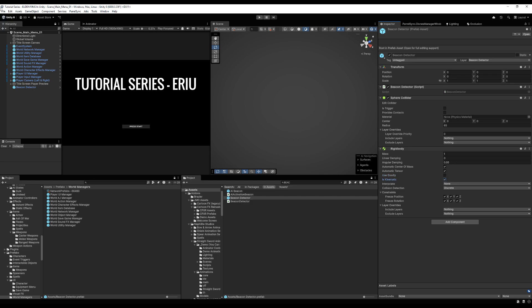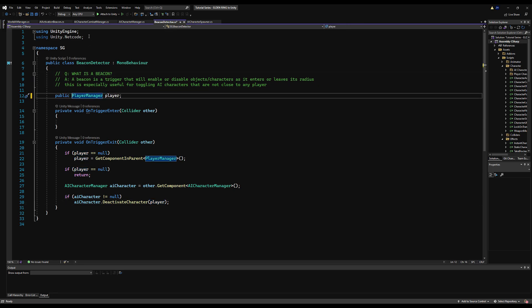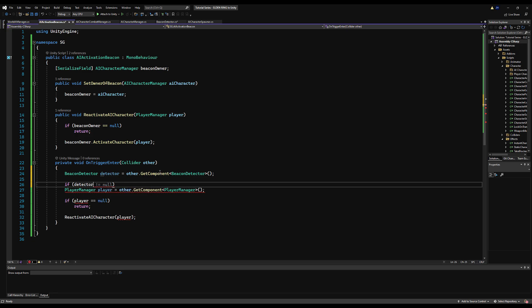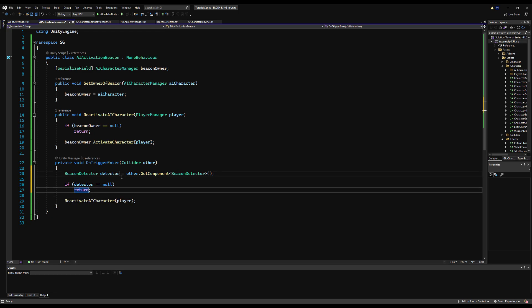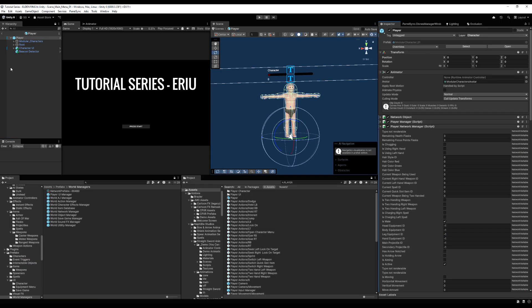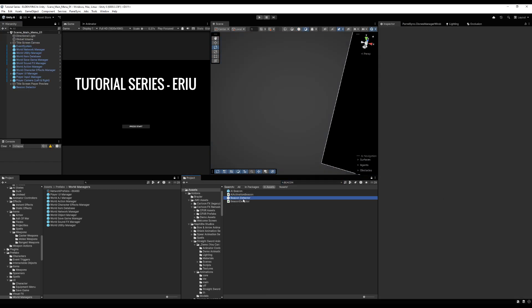Let's go into the world. I'm making this little platform and putting the AI really far away — just beyond 65 meters from where I start. Go to the beacon detector and add a rigid body. I need to do that because it's a child of my player — it needs to act as its own collider. Untick use gravity, tick is kinematic. I'm also going to make the player manager variable public and drag it in the inspector. Over on AI Activation Beacon, we're not supposed to get the player — we're supposed to get the beacon detector. So other.GetComponent BeaconDetector. If the detector is null, return. Use the detector to get the player: detector.player. Also make sure it's a trigger on the beacon detector.